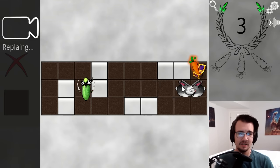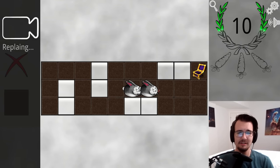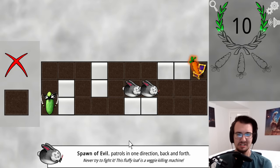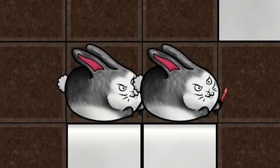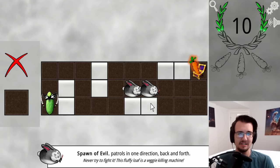Bunnies? I'm not sure what these are, but Larry doesn't want to touch them. The bunny is a spawn of evil — patrols in one direction back and forth. It's a veggie killing machine, so I assume he will wait until the bunnies pass.